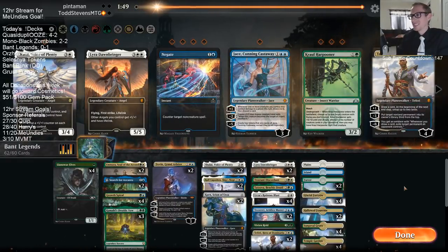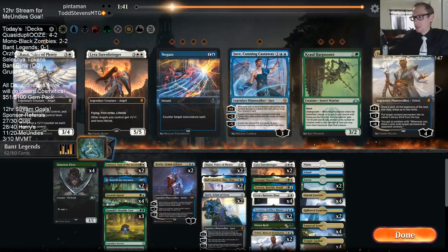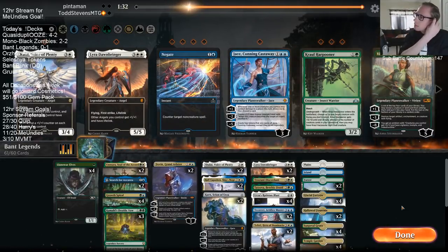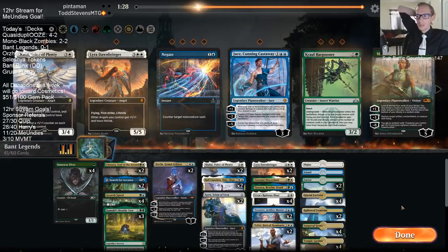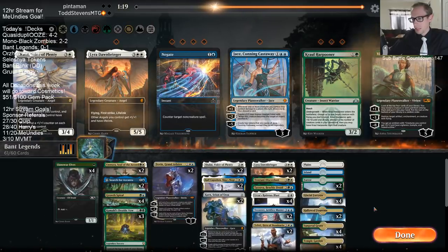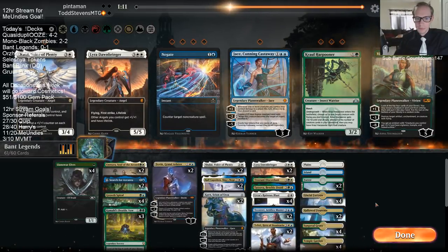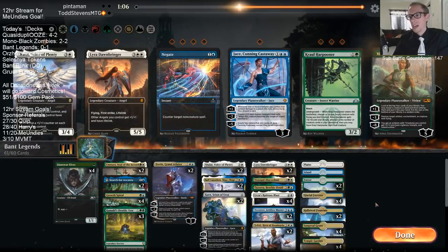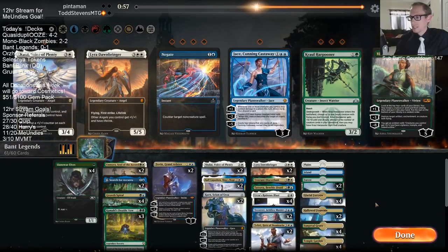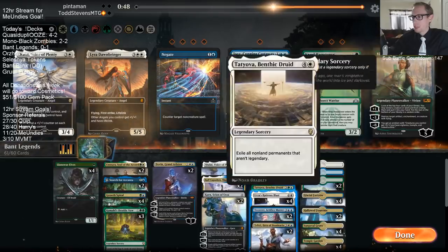We're getting some more Blasts in here. Taking Vivian out - we don't have a ton of flyers for Vivian, or artifacts and enchantments. We need to take out one other card. Could take out Tatiova - I'm thinking Tatiova. We can see they have Tatiova or Dovin. If we would have played for four, we would have gotten like Wrath and Dovin and a land. I don't know - maybe just hit Tristani, Tatiova, Teferi. Why take out Search? Search is good - I need to take out something from the five-mana slot since I'm adding Ruinous Blast.